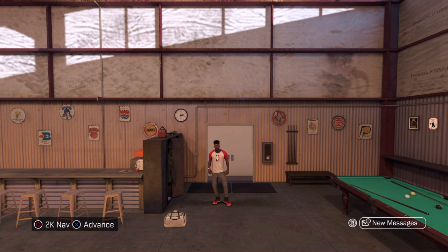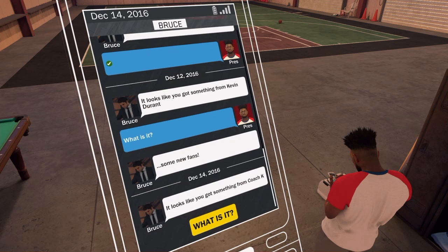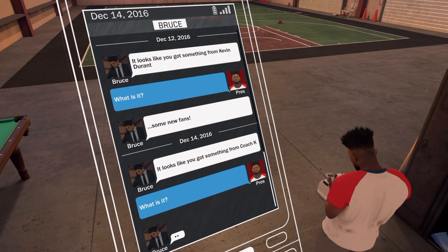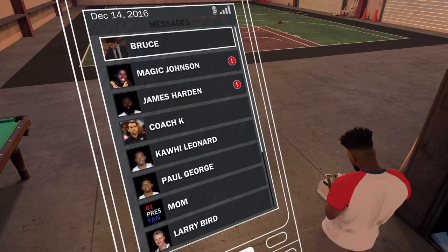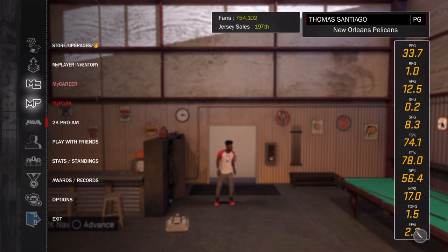My agent — Bruce — there you go. I'm gonna go to him. You can read the messages for yourself, it's pretty simple. Go right there to Jump Shot Creator.